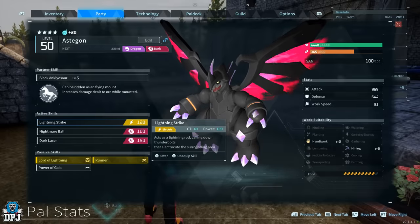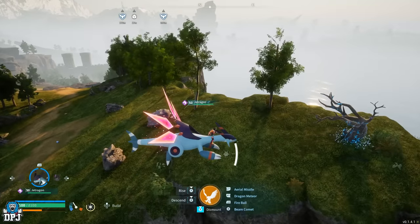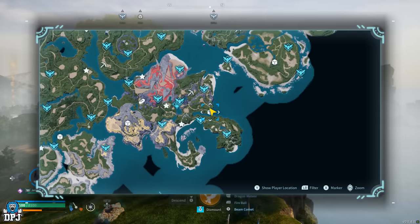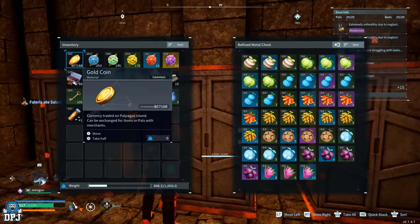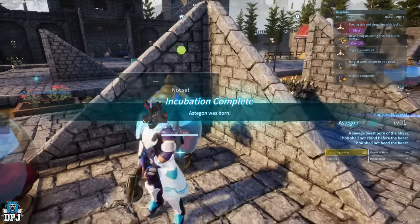The only way to get this skill is to find it within a higher level chest or from a skill fruit tree — yeah, they can drop these, but they are ultra rare. I cycled the map for days looking for this skill and found hundreds of other skills, but never this one. So I sat there and experimented, and the way I figured out how to get this on my Astagon is pretty straightforward: through breeding.